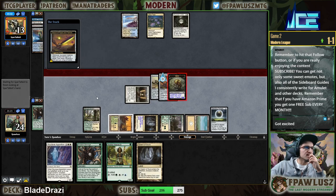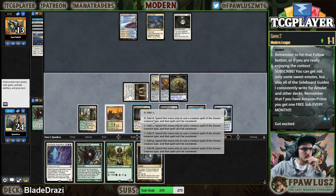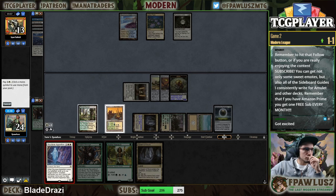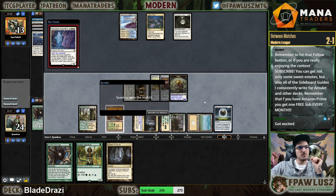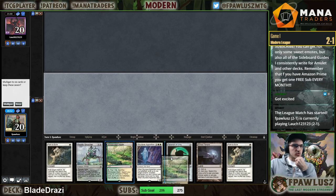That's good. Leyline of Sanctity has been discarded. Yep, sounds good — mono disruption. Eldrazi! Round number four with Green-White Blade-Drazi.